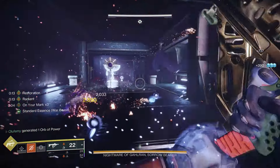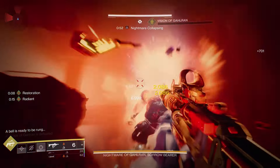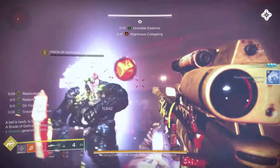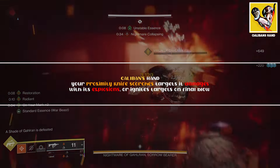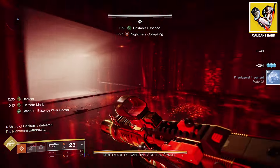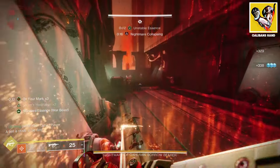A lot of people have already been using Caliban's Hand on Prismatic lately, but now is probably the time to pull out the solar version of this build. Compared to Prismatic, there are a lot of solar fragments that make that subclass so much better in this current meta. The Caliban's Hand exotic states your proximity knives scorch targets, and ignite targets on final blows. After throwing a proximity knife you gain increased melee regeneration until the knife explodes. The key part: solar melee final blows with the proximity knife cause ignition — that's all we needed to hear.